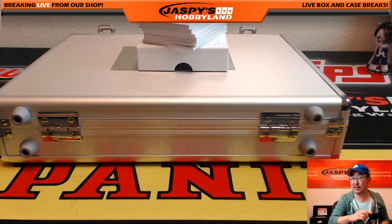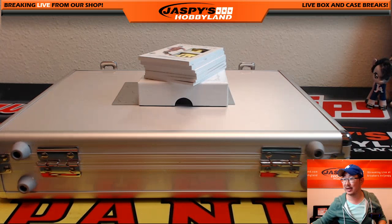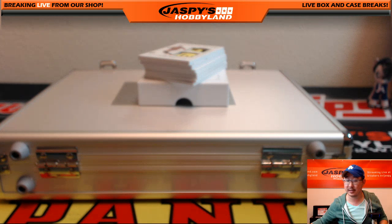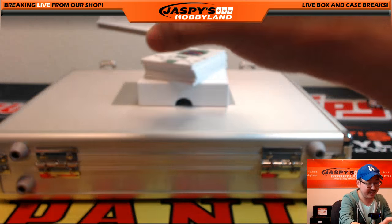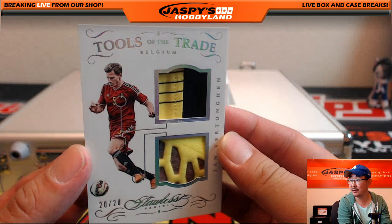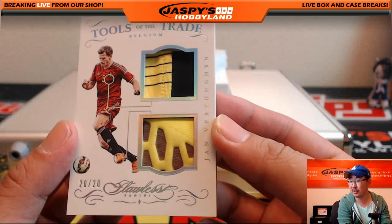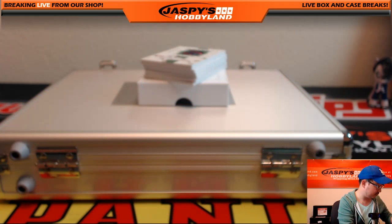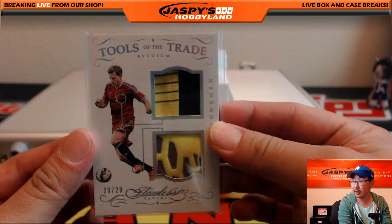I love these Tools of the Trade cards — you can kind of see it peeking out right there. They look really nice. 20 out of 20 for Belgium — Jan Vertonian, Tools of the Trade, 20 out of 20.